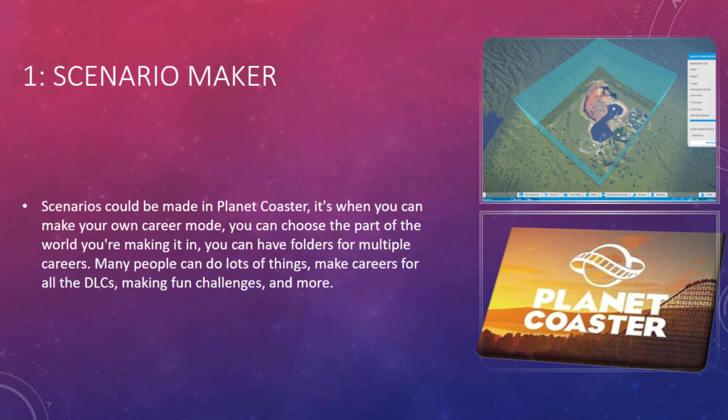Number one is the scenario maker. Scenarios could be made — in Planet Coaster it's where you make your own little scenarios, career modes. In this one you can make your own, you can choose the part of the world you're making it in, which you couldn't do in Planet Coaster. You can have goals from multiple career packs, so if you want to have a fun little challenge with a DLC one or without, you can have little things to separate them.